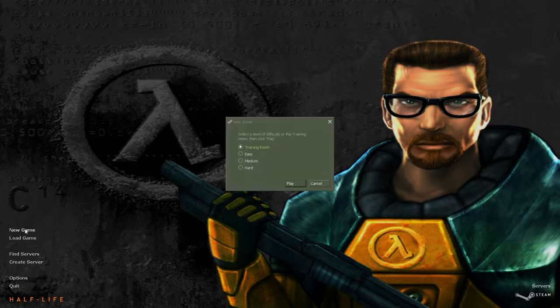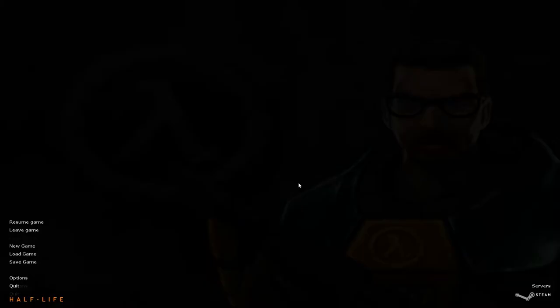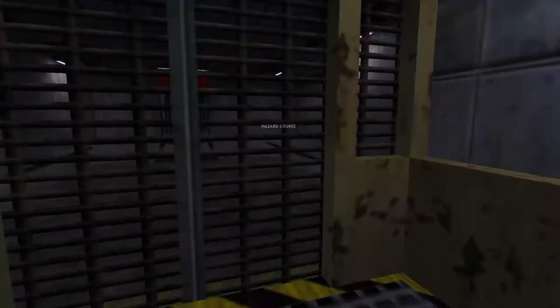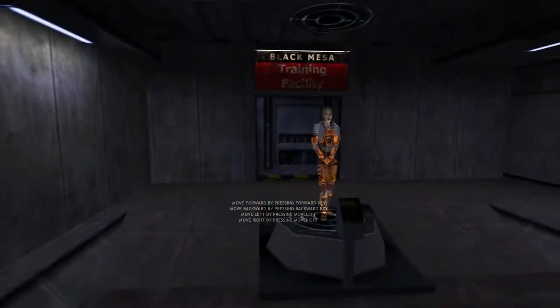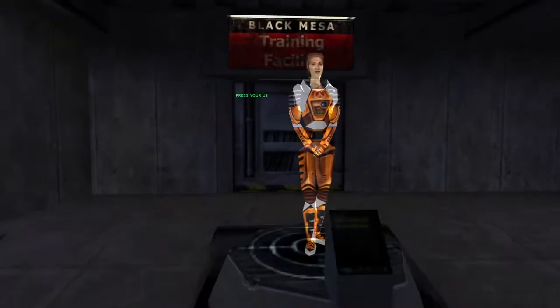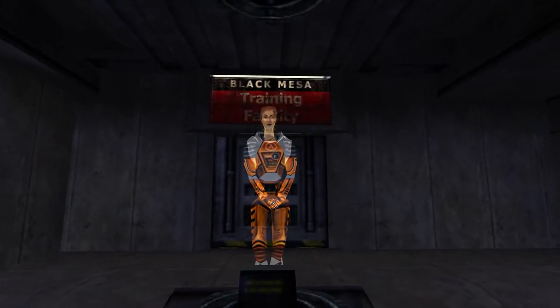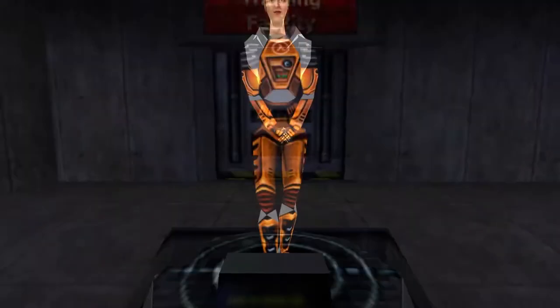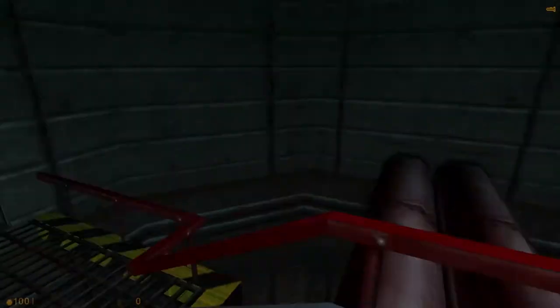We're going to start with a new game. Let's start with the training room — it's like the game tutorial for the controls. "Hello and welcome to the Black Mesa Hazard Course, where you will be trained in the use of a hazardous environment suit. I am your holographic assistant. Let's begin by stepping into your suit. You can see it suspended up ahead of you."